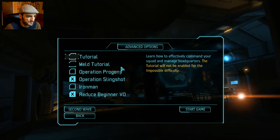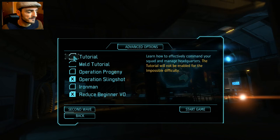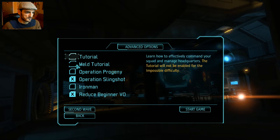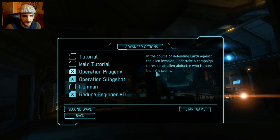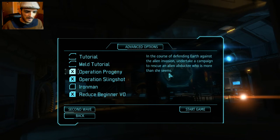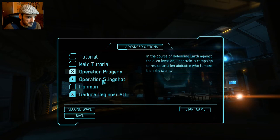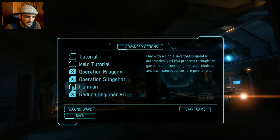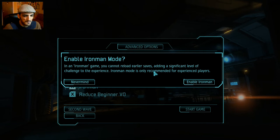There are advanced options here we can click, because we're playing on Impossible — the game expects us to know what we're doing. We can click Operation Progeny, which is rescuing an abductee who is more than she seems — that's Annette Durand. Also Operation Slingshot, which is rescuing Xiaojie Zhang, a Chinese operative. And we're gonna click Ironman.